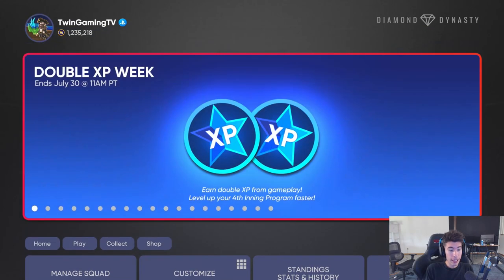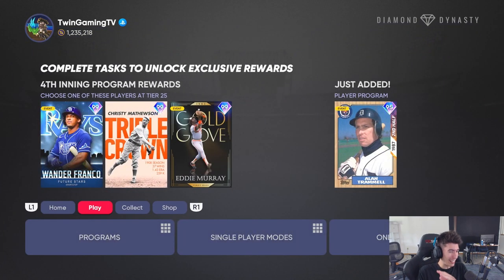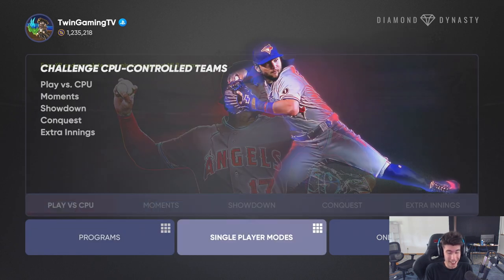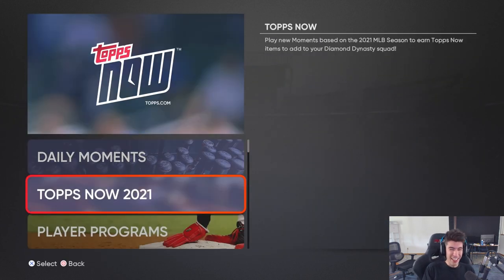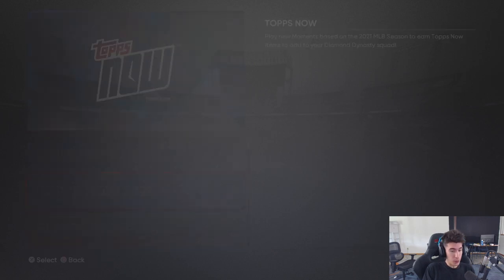The first thing to focus on are the Tops Now moments. From what I've heard and seen, the new Tops Now cards are kind of crazy. We got a Jarren Duran call-up card, Max Fried — three for three, two RBIs, and seven shutdown innings pitched — so that card can hit and pitch. Jed Lowry is a diamond switch hitter with one of the better switch-hitter swings in the game. Then Will Myers with two homers and seven RBIs. Let's see what we need to do for the moments and check out the attributes.